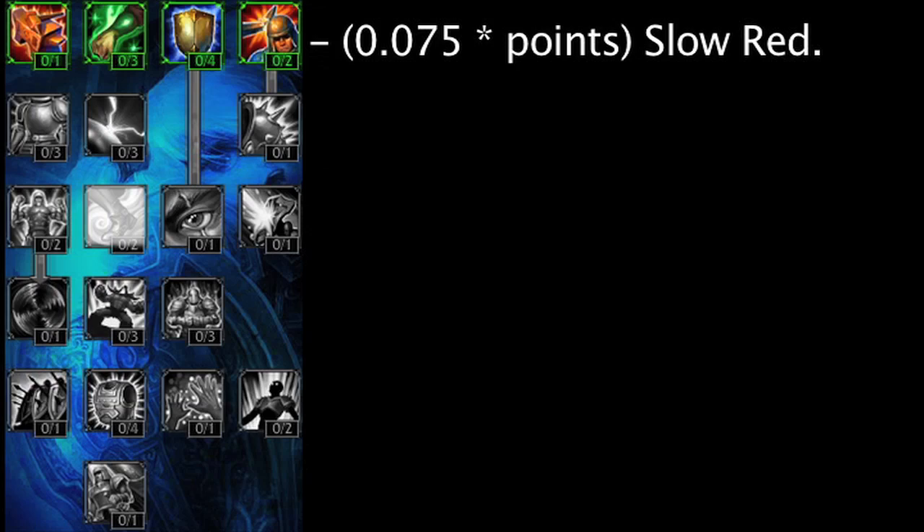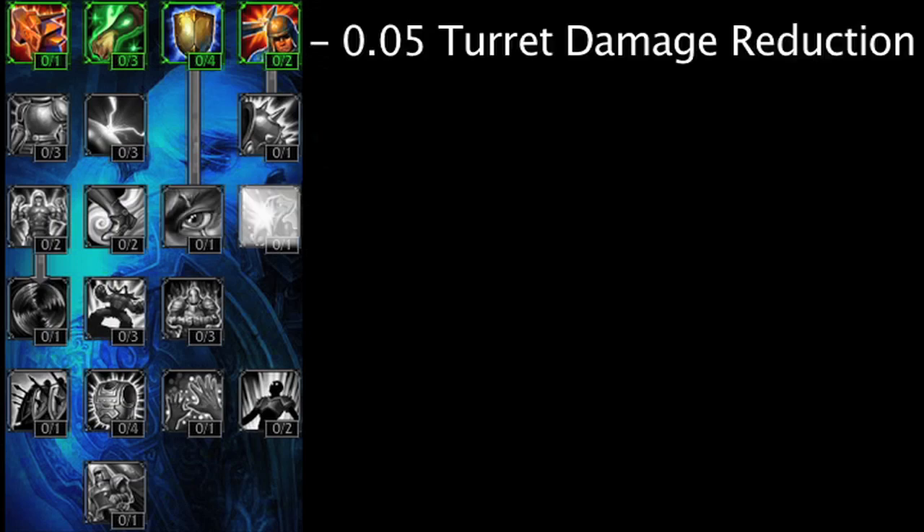Relentless does not affect the duration of slows. Veteran Scars is unchanged from Season 2. Safeguard is a new Mastery which reduces all turret damage by 5%. Since turrets deal additional damage with each hit to the same target, this Mastery will become more effective with each additional hit.